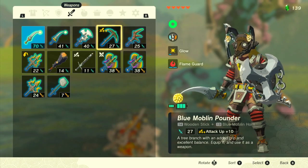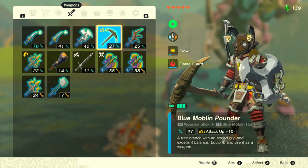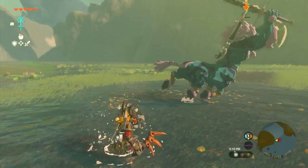Just in case you didn't know, to make this weapon that sort of looks like a Minecraft pickaxe, you just need a wooden stick or any one-handed material and a blue Moblin horn on it. It looks sick — it actually looks like a pickaxe.